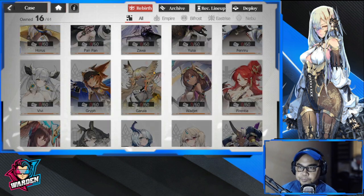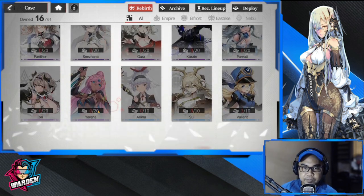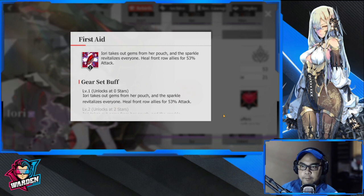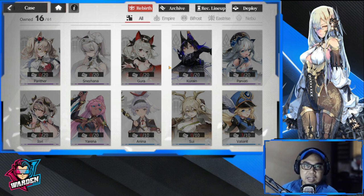The last SR recommendation — if you don't want to use Iriri — you can also use Yori. Yori is a pseudo-healer support. She heals but also has a shield, so a portion of her healing is going to be a shield and a heal, and it's going to be for the back row — she raises her shield and heals the back row allies. So those are the four SRs: Senko, Snezhana, Iriri, and Yori.